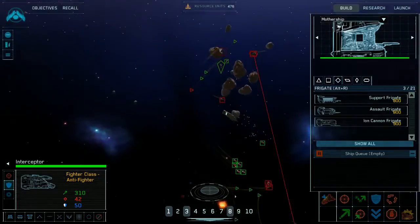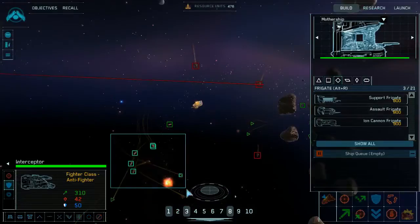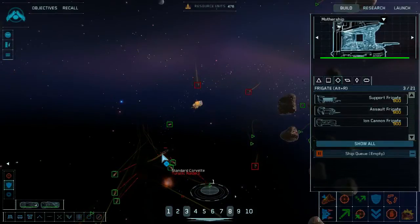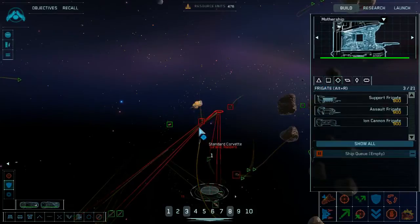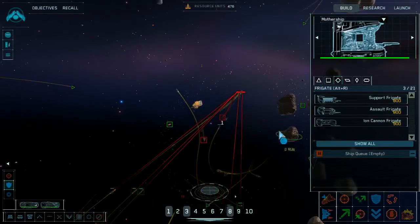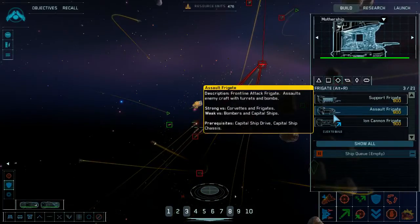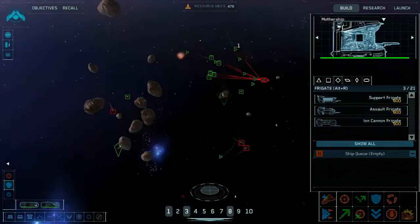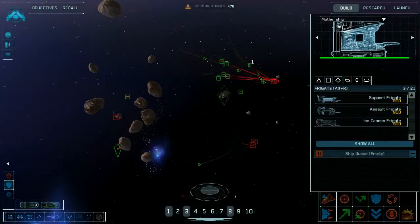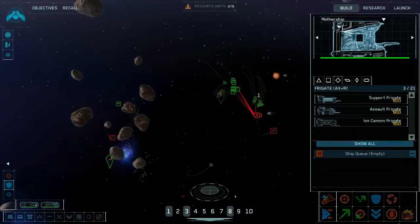You need to be able to quickly recognize what's going on and what you're supposed to do about it. This assault frigate is definitely something I want for defending my resourcing operations and dealing with these swarms of corvettes that are showing up.